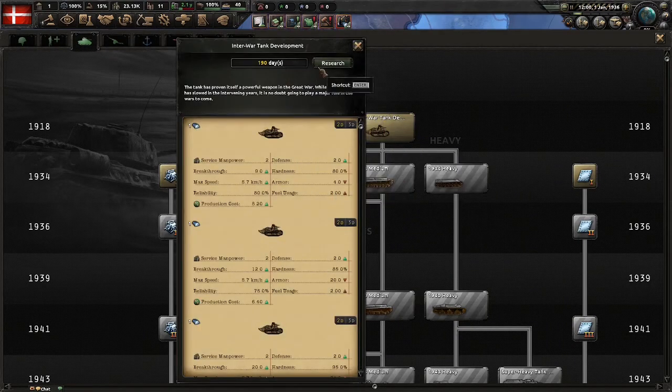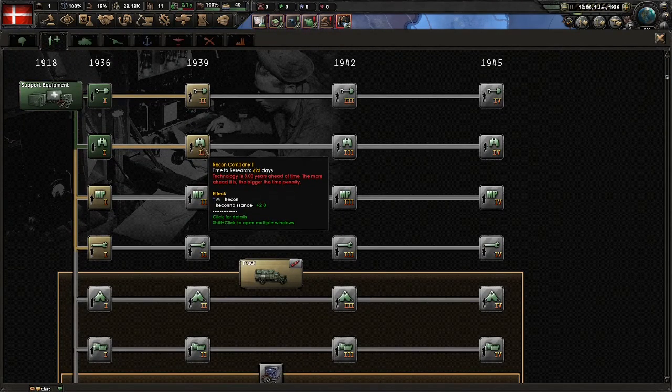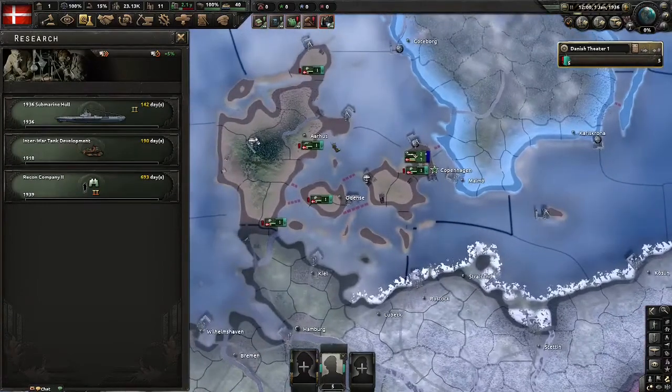I always do the best research: inter-war tank. Denmark always does inter-war tank. And after that you will always want to do Recon Company number 2. So I'm gonna do generic stuff now, be back later.